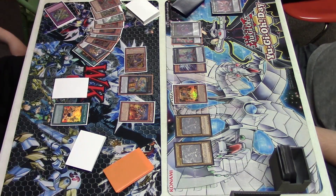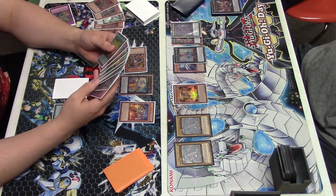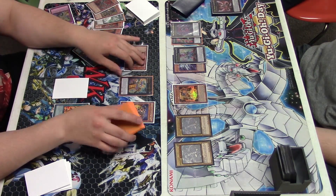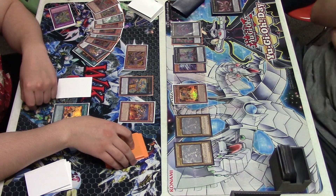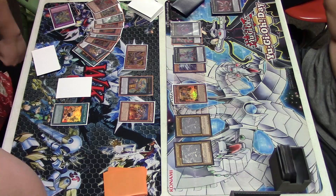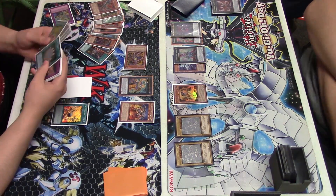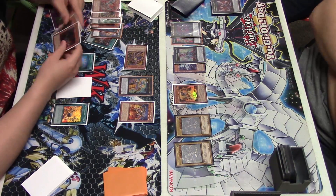You normal summon, send Ram Ram, special summon a rat, then search any Beast Warrior you want — it could be Whiptail, whatever. Then you go into Laika, Laika revives the Ram Ram, then go into Dryden — go into a Tiger Mortar, then a Dryden, some useless Xyz you don't really need at the moment. Pop your own Ram Ram, summon out another rat from grave, and there you go — you have a Dryden and an Emerald on board turn one, or Dryden and another rank four. You get a draw off that, and if you have Thoroughblade in that turn as well, you can get an extra draw.